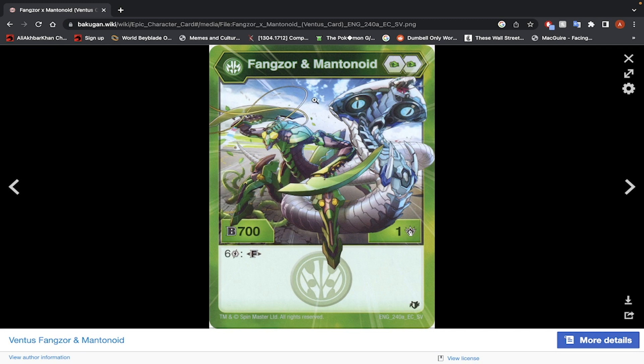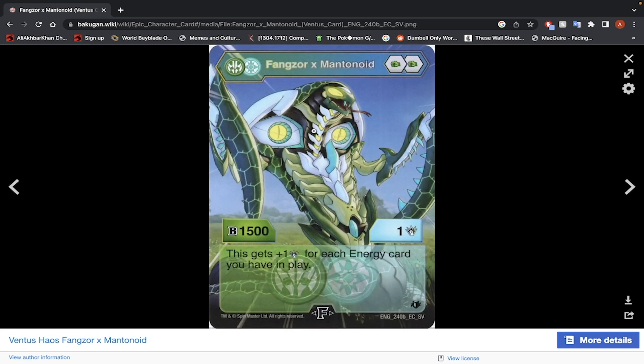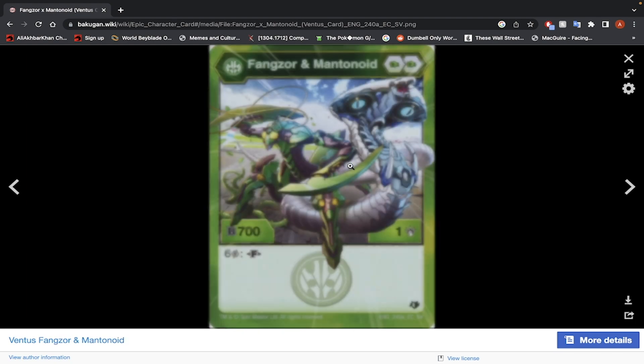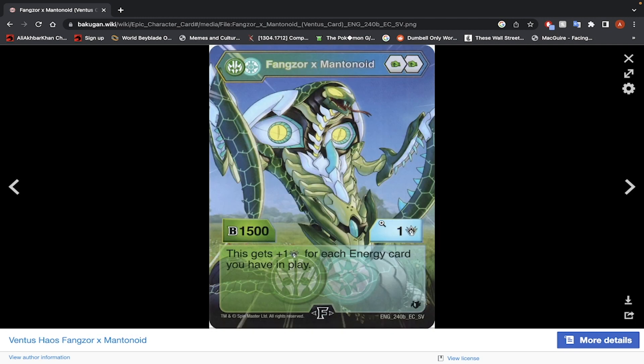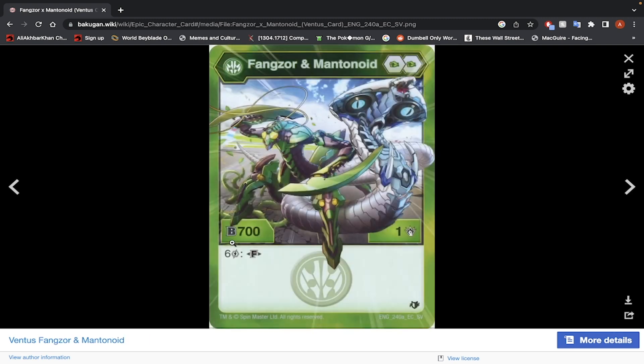Fangzor and Mantanoid — 2 Green Fist, 700 B-Power, 1 damage, 6 energy to fuse. Fused stats: 1500 B-Power, 1 damage, and it gets 1 damage for each energy card you have in play. With 6 energy to fuse, maybe you're going to have 7 energy, which gets you up there. If you're using a Mono Ventus boost deck, you get some high damage numbers, and the 1500 B-Power is already pretty high. In a boost deck, I can see this maybe making some use.